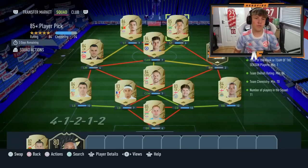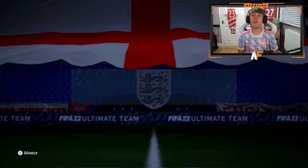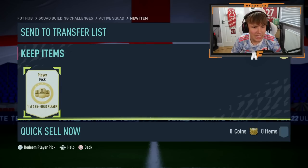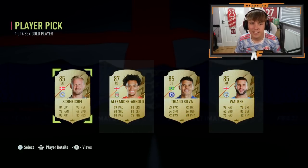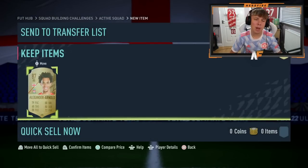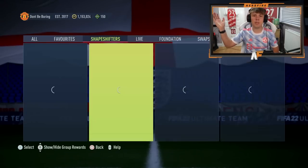First thing we're doing in today's video is the 85-plus player pick — you can do this once per account. We got a free one yesterday. Let's see what we get from the 85-plus player pick. Can we see a Shapeshifter? No — we get Trent Alexander-Arnold, and the other three are 85s, which isn't great. There we go, that's my 85-plus player pick.